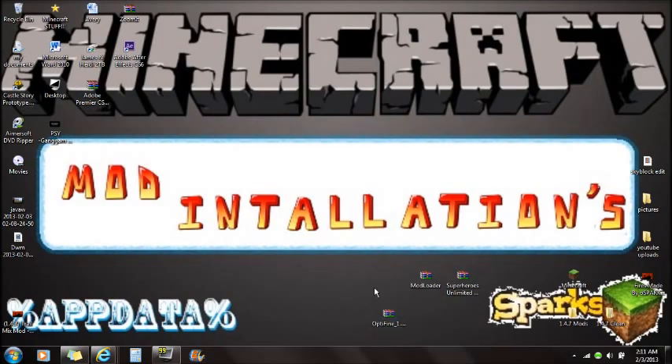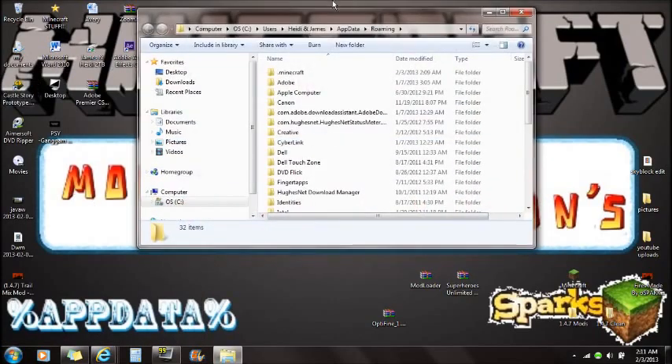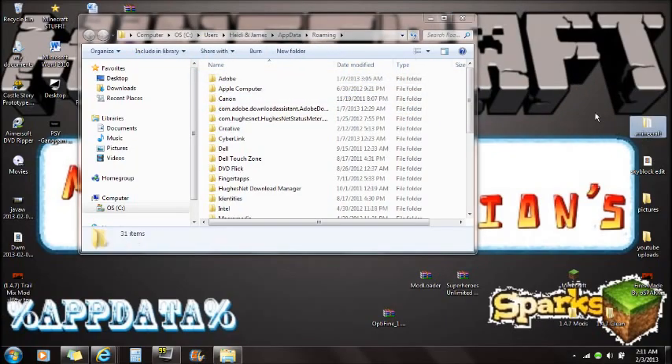To get started, go to percent appdata percent — go down to Start and type in %appdata%. You'll see the roaming folder; click on it. This is your current Minecraft installation. Drag this Minecraft folder onto the desktop. If you guys are worried about saves, I'll show you how to move those over later. What this is doing is force-updating your game.